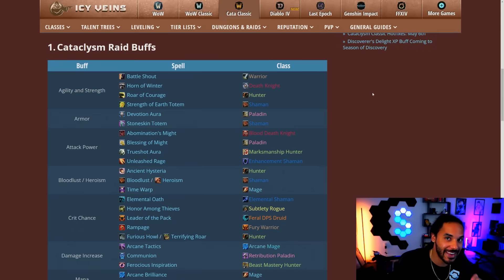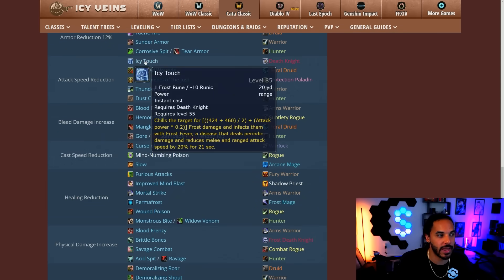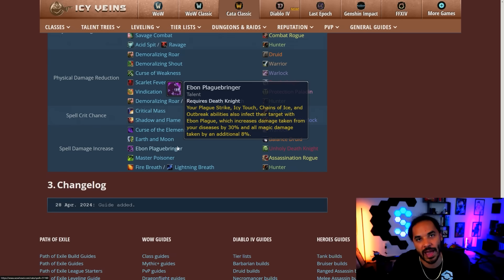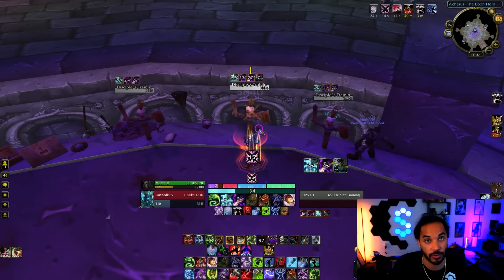Before the rotation, here are notable changes to old abilities and new abilities you need to know. Death Knights now bring the Agility and Strength buff with Horn of Winter, shared with Battle Shout, Roar of Courage, and Strength of Earth Totem. For raid debuffs, Icy Touch reduces the attack speed of the target — replacing the need for Thunderclap. The key one for Unholy DKs is Ebon Plaguebringer, the spell damage debuff making everything take 8% more spell damage. You are the only class that can easily spread it with Pestilence, making it way better for the raid, especially on trash and AoE.